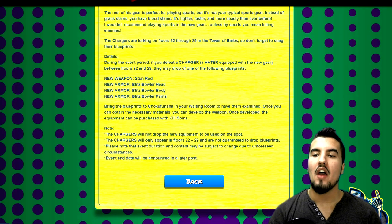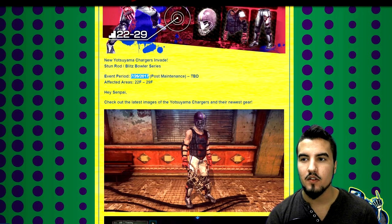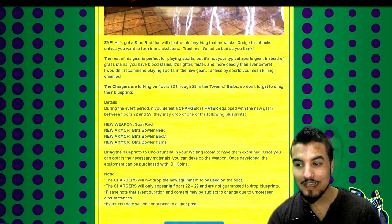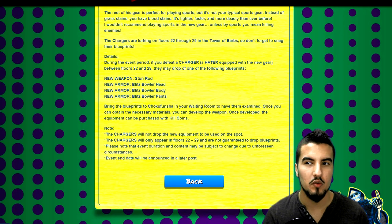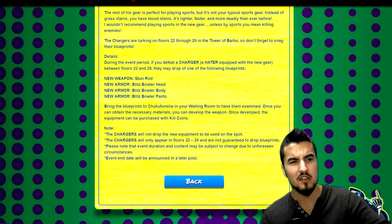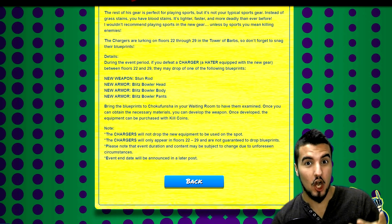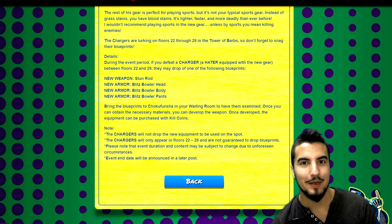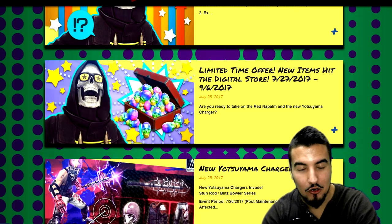Bring the blueprints down to the waiting room — we know how that goes. We're gonna be farming the same spot I usually do for higher-level fighters and armor, which also means it'll probably cost a fair bit to make. I'm not sure I'm going to go through with building it, because I had to build the drill and it was annoying farming for something that isn't end-game worthy until you upgrade it seven more times.